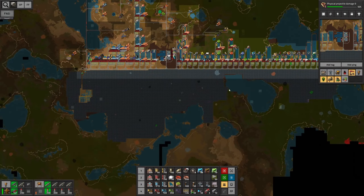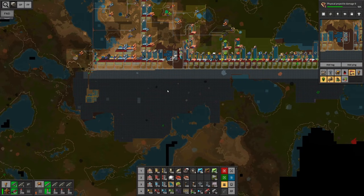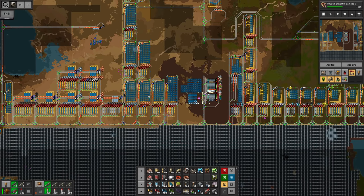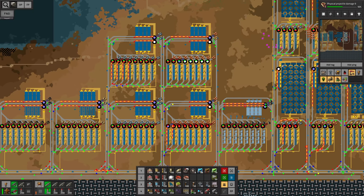First and foremost, you can clearly see I've been disassembling a couple of things, especially in the south, and I've been replacing everything with solar panels. At the moment the old starter base doesn't get any new supplies and therefore it also came to a halt, and we're gonna disassemble that very soon. I also doubled up on the amount of iron ore and copper ore we can store and ship around.